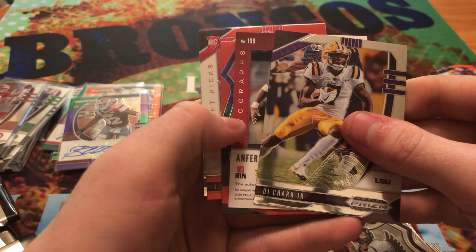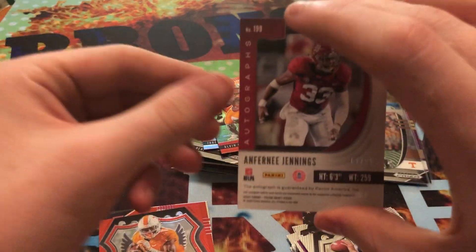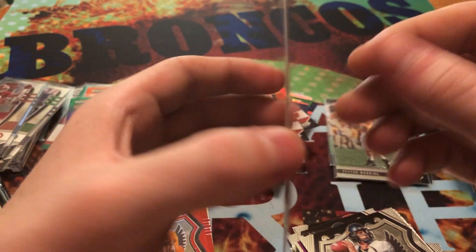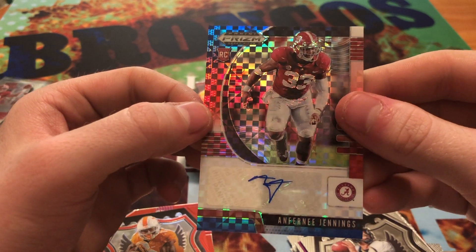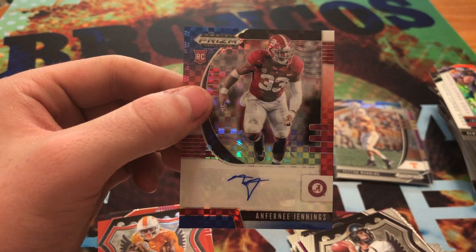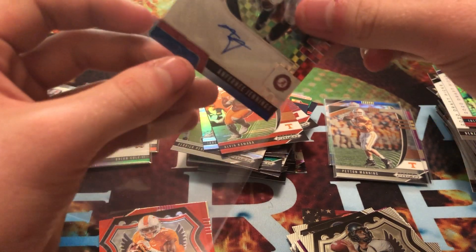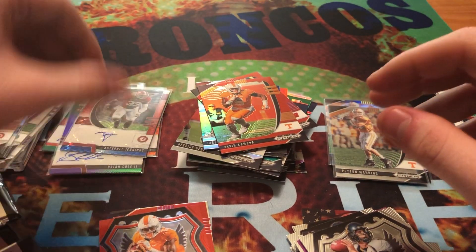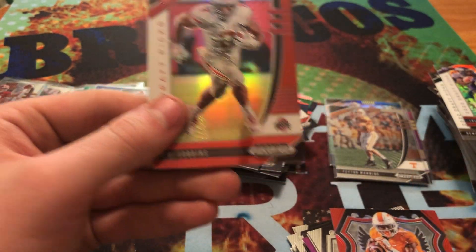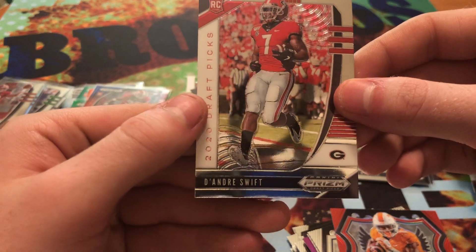Alright, we got DJ Chark Jr. here. We got our autograph — short printed out of 99 — Anthony Jennings. This is checkerboard, red, white, and blue. We got a red Crusade of Alvin Kamara, Red JK Dobbins, and DeAndre Swift.